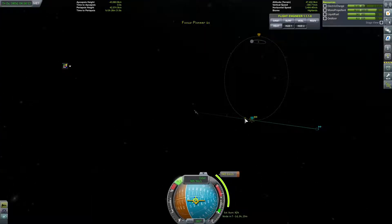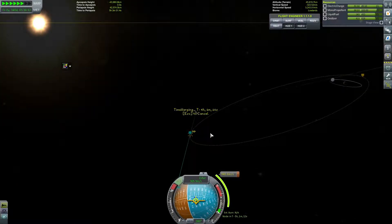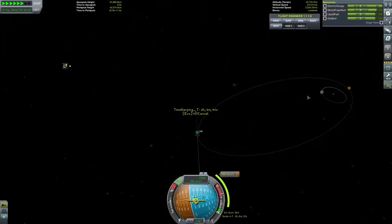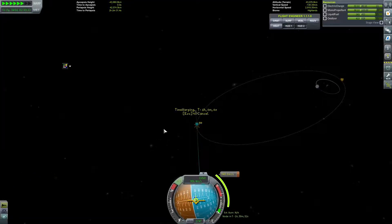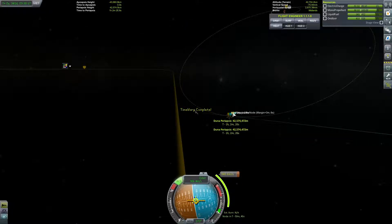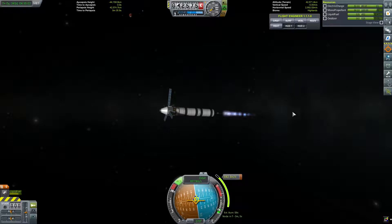There is Duna and Ike you can see up in the corner over there. We are an hour away from circularizing — our orbit is a quite eccentric one, but that's fine. The sphere of influence of Duna is actually quite large, so you've got Ike quite close. We should have quite a lot of fuel in this — yeah, we should have enough. Oh god, we've gone completely wrong here. The SAS wasn't on — that could have been a bad thing.